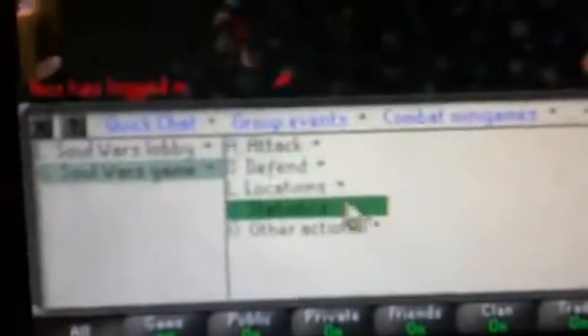Let's look at his bank. Right now I'm just getting ready for fighting the Tormented Demon. This is the guide for getting easy XP. The first thing you want to do is just press Enter if you're in Soul Wars, then go to group events, then go to combat minigames right there, then go to Soul Wars, click on it, and then go to Soul Wars games and then statistics.